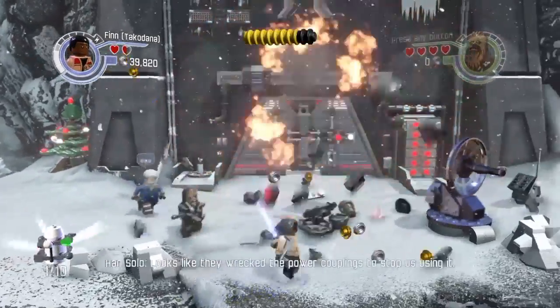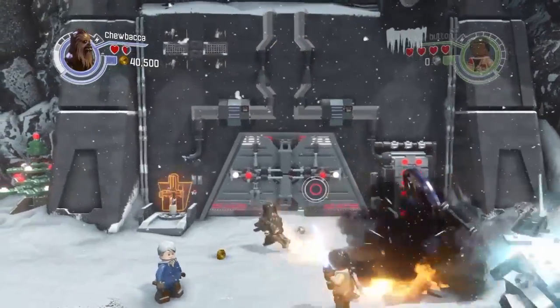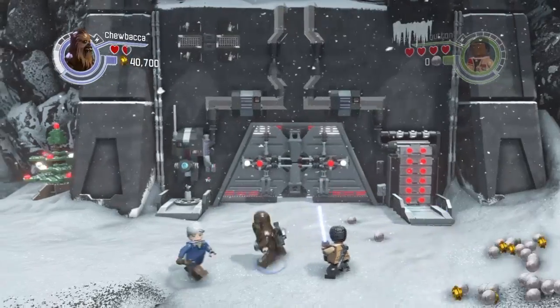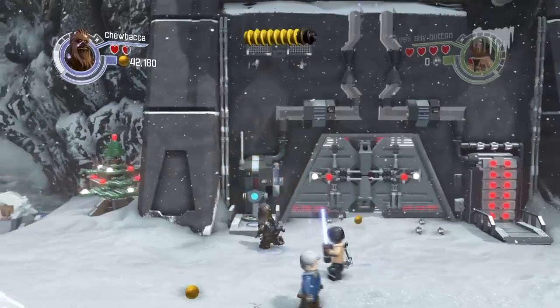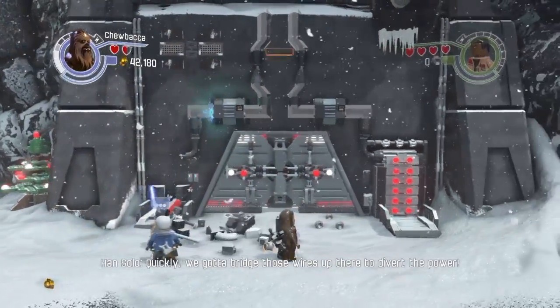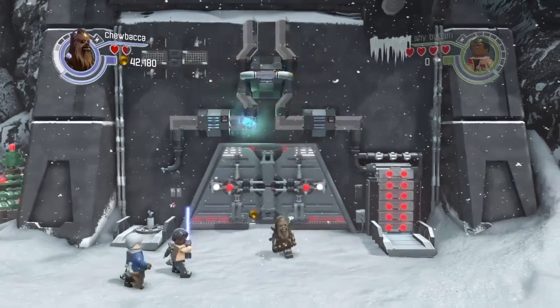There we go, minikit! It looks like they wrecked the power companies to stop us using it. Oh man, I hated this part — it took me a while, but I figured it out. So first we set it off, destroy it, go straight up, and we're done basically.